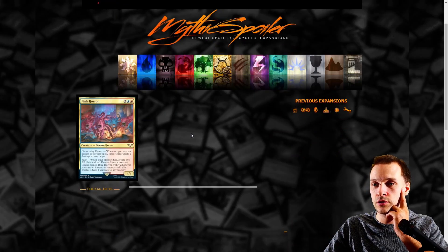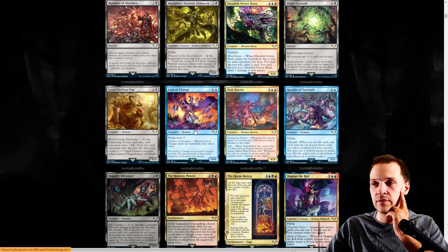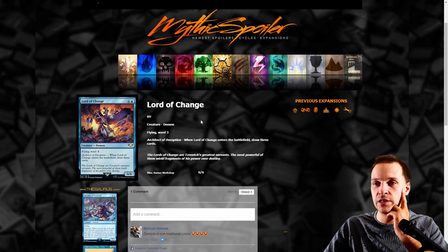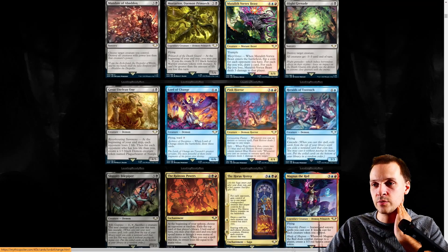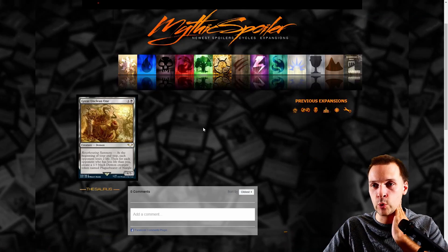Pink Horrors — doing what pink horrors always do, dealing damage to any target but too expensive. Lord of Change — this is the big scenic demon. It has Ward, which it actually should have since they have a very strong invulnerable save in 40k.